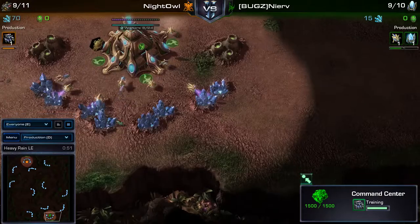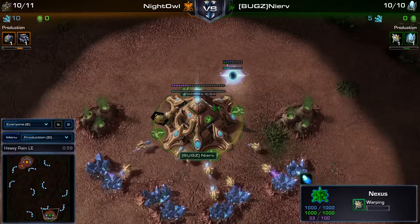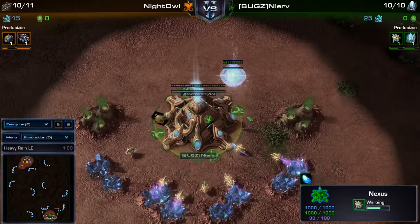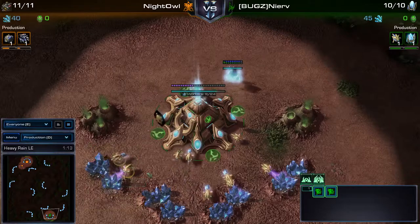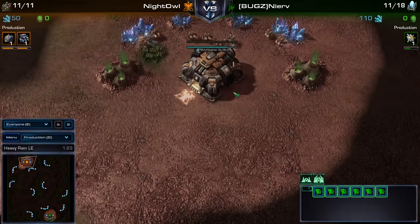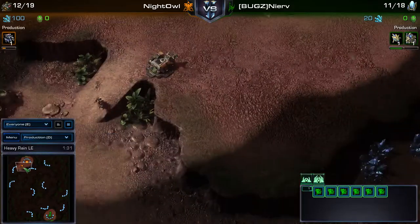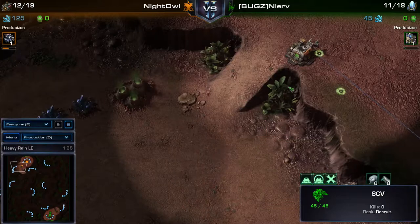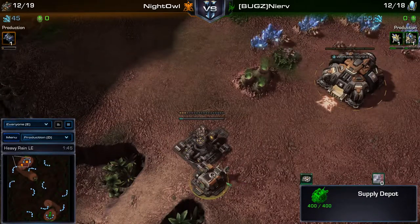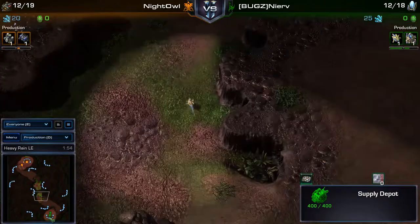I'm really curious what we're going to see. My guess would be James going for a four-gate again since it worked last game, and since he said he can't play macro. We'll get the first indication from how he takes his gases and spends his Chrono Boost. As we can see, he's not spending his Chrono Boost - this seems to indicate the four-gate again.